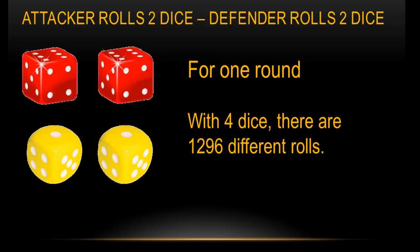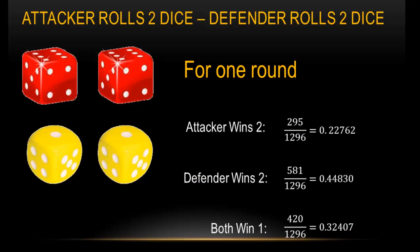Now, for this scenario we have two dice for the attacker and two dice for the defender. With four dice again, there are 1,296 different rolls. For that round, 295 of those 1,296 different rolls the attacker will win both times, which is about a 23% chance. The defender will win twice 581 out of 1,296 times, which is about a 45% chance. And they both will win one about 32% of the time — 420 out of 1,296.